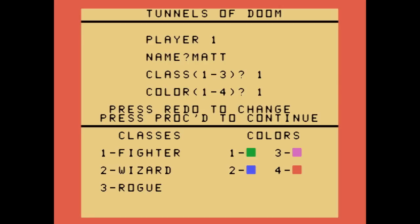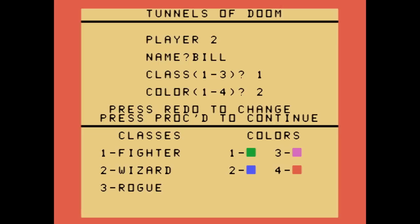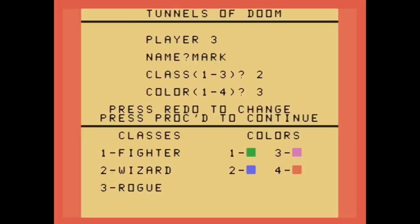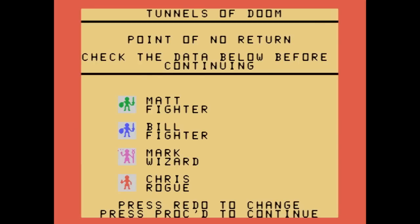You can create up to four characters, or one sort of superhero type. It's more fun with some friends — apparently people would get their friends over and have each one make the decisions in combat, which might result in actual combat if your friend doesn't think you're following his orders. The character classes are pretty standard: fighters, wizards, and rogues. There are no healers, priests, or clerics. We'll just have to kill the monsters first.